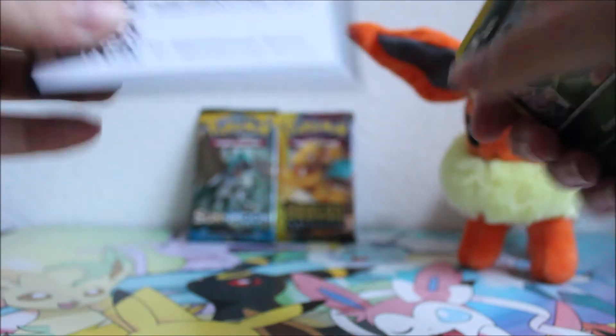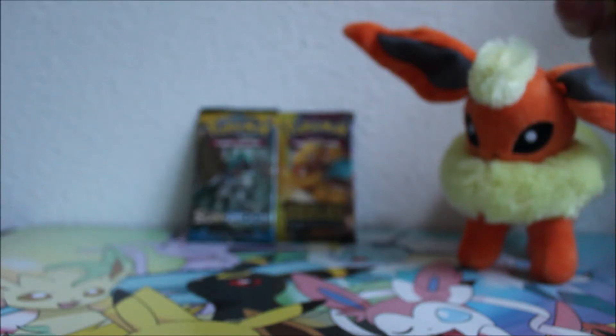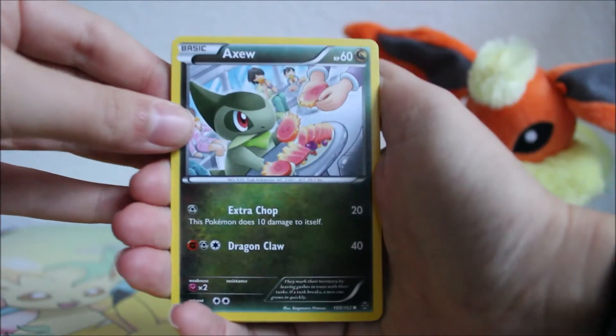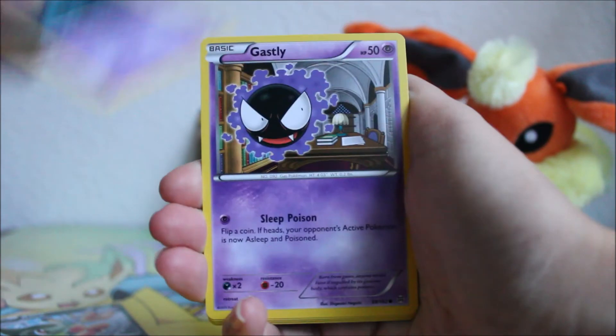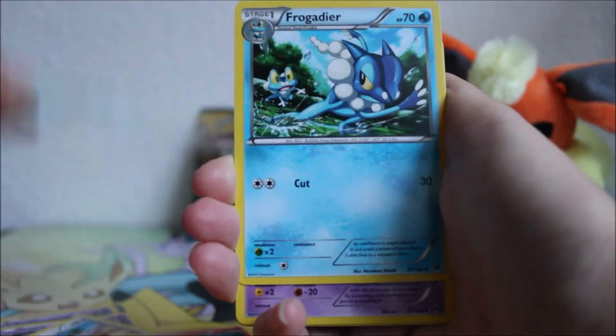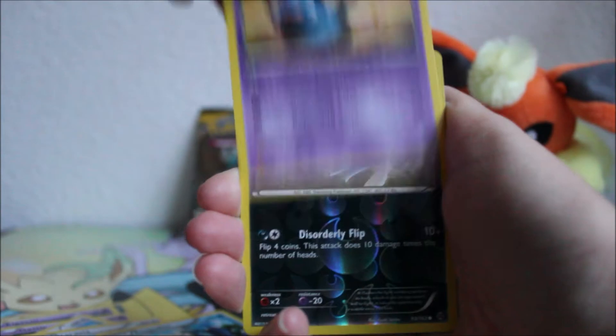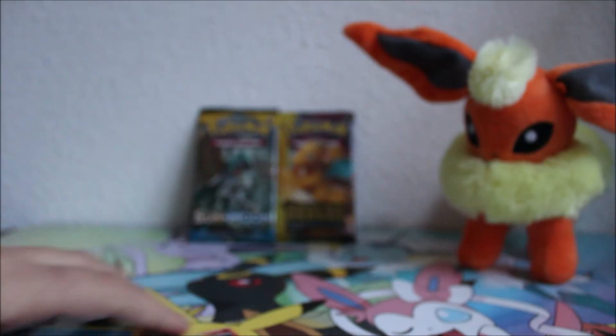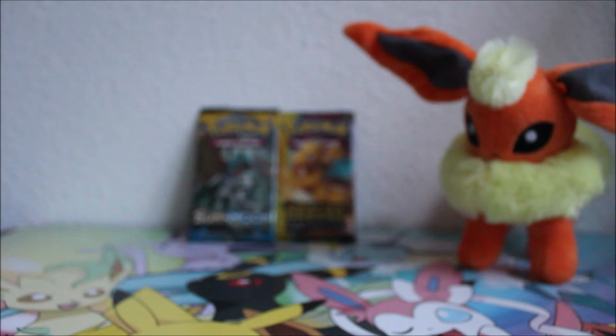A green and white code card — that doesn't mean there's going to be a good pull in here, but we can still hope. We got a Xatu, Elgyem, Gastly, Meowth, Pansear, Staravia, Frogadier, Snubbull, a reverse Inkay, and our rare is a Vanilluxe. I keep getting Vanilluxe in Breakthrough packs — it's just a regular rare and I keep pulling it. There are so many other regular rares I'd be happy to have!